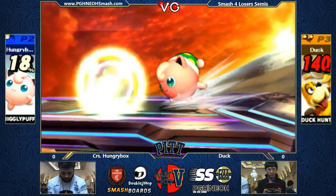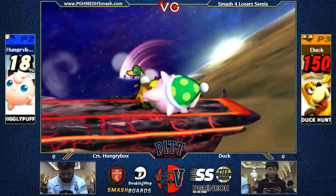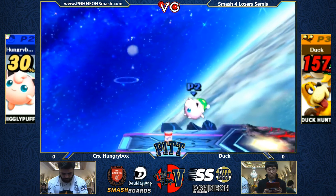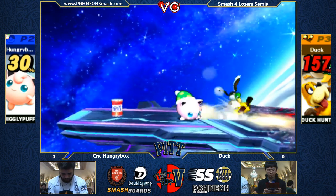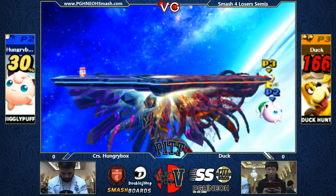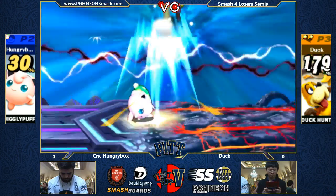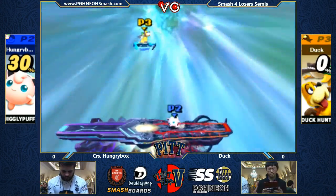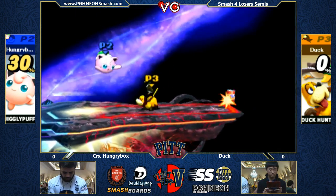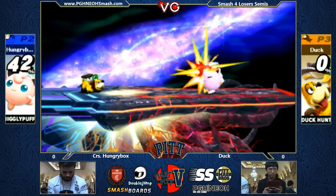Duck with the slight lead, but he is definitely at kill percent. Nice delayed dash attack by Hungrybox, waiting for him to drop the shield. Misses the up smash, and doesn't get punished very hard for it. Kicks the can and the dog. Nice dash attack is going to send Duck Hunt off stage. He misses the edge guard — he was trying to get into the stage. Duck Hunt's recovery — nice up smash for Hungrybox. Only 30%. With Duck Hunt's recovery, it's pretty easy to gimp, just because you can move side to side but you can't cancel it. You can't do a lot of the crazy stuff you can do with other characters' recoveries.